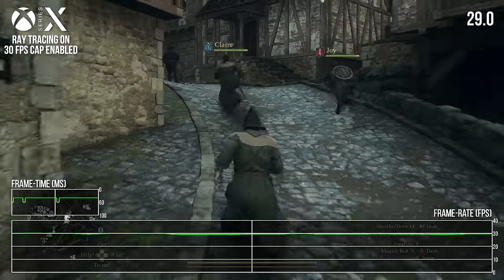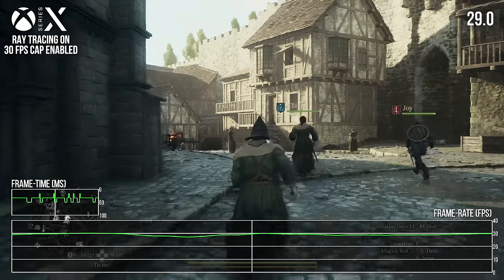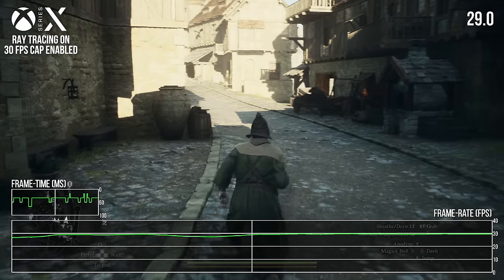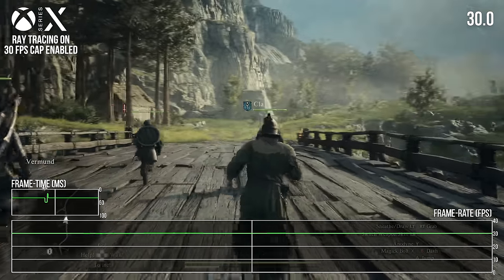If we take an excursion into the city, we see somewhat similar results, albeit with plenty of genuine frame rate stumbles in the mix as well. It arguably feels slightly more stable than the game running fully unlocked, but it's really not much of an improvement. We need to get a genuine 30 FPS lock here — the results right now just aren't good enough.